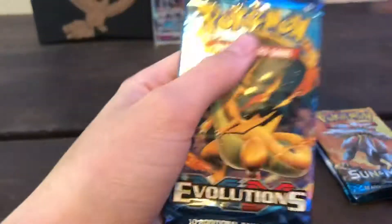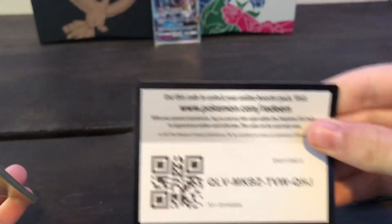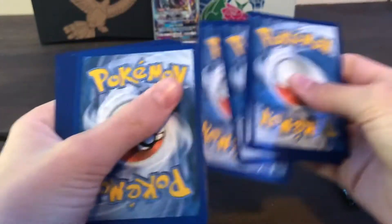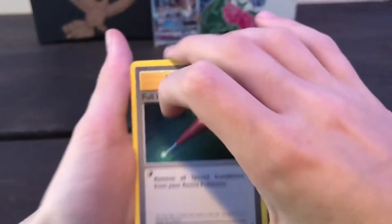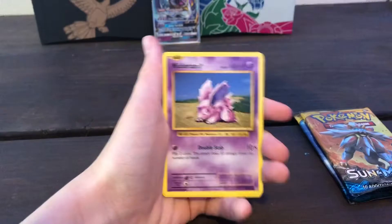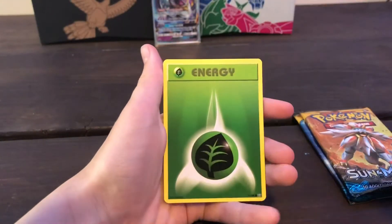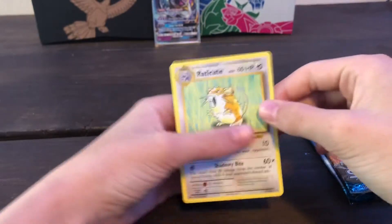We got an Evolutions pack with the Charizard artwork. Hopefully we can pull the Full Art Mega Charizard EX. Unfortunately it looks like we do have a green code card, so no luck there. Four from the back — it looks like we accidentally revealed the rare already. It was a XY pack and we got a regular rare Raticate.